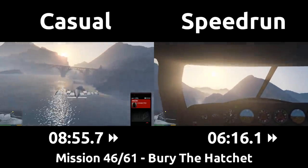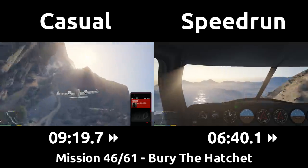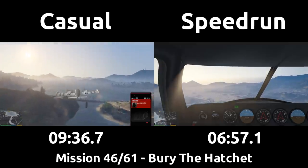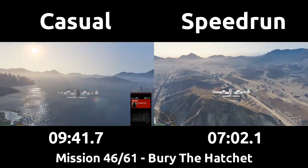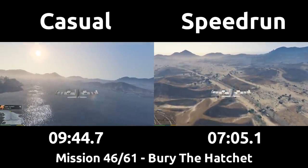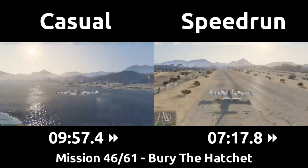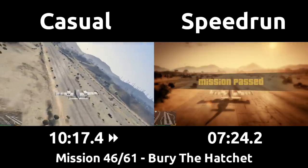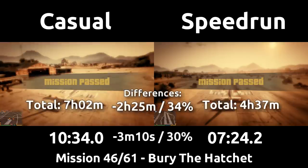Both players are flying back now. The casual enjoys going through the canyon, but the speedrun is all business and stays above 900 feet for the speed bonus, as well as curving around the mountain to take the fastest line possible. We're headed back to Sandy Shores airfield, but can park anywhere on the runway to end the mission, so the speedrun lands right at the edge while the casual flies all the way to near the hangar where the yellow dot is. Thanks to the better car on the drive to the airport, the much faster shootout by skipping most of it, and landing on the edge of the runway, the speedrun finishes in 7 and a half minutes compared to the 10 and a half minutes from the casual, for another 3-minute time save, nearing the speedrun 2 and a half hours time saved overall.